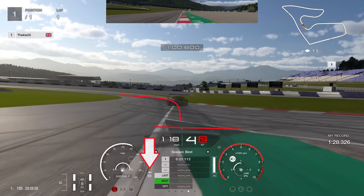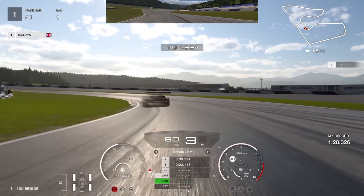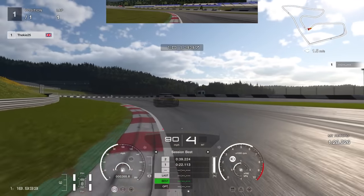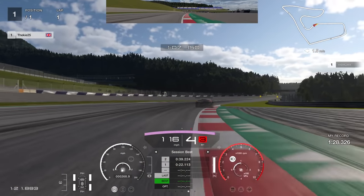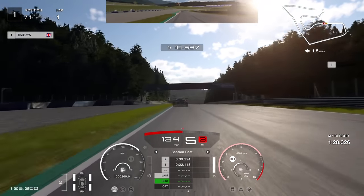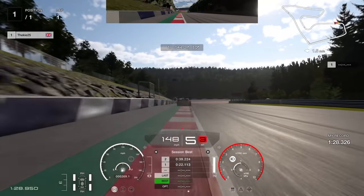Now we're braking for this very tricky left-hand corner. I'm just on the brakes just before the end of the green tarmac on the right. Down to third gear, then back up to fourth gear as we put the power on. As we approach the curb on the left, back up to fourth gear — keep your foot on the accelerator all the way through here. Do not lift because if you lift through this section you're going to lose so much time. Be careful of getting penalties through that section.